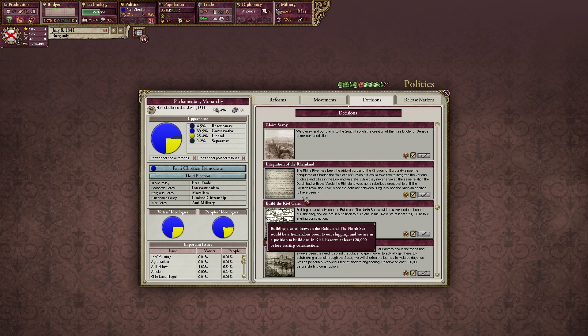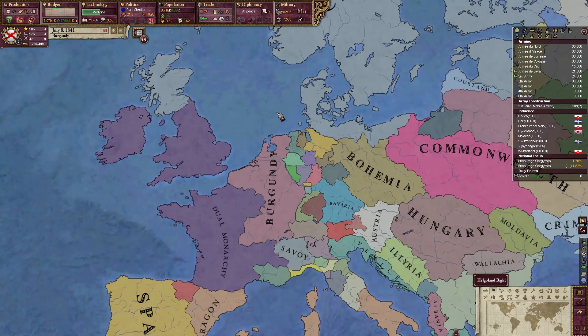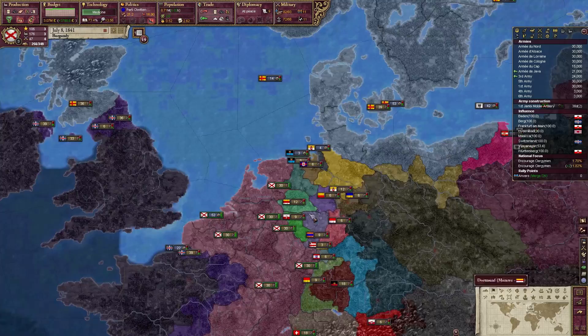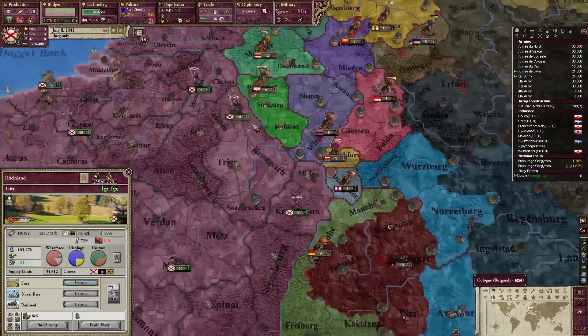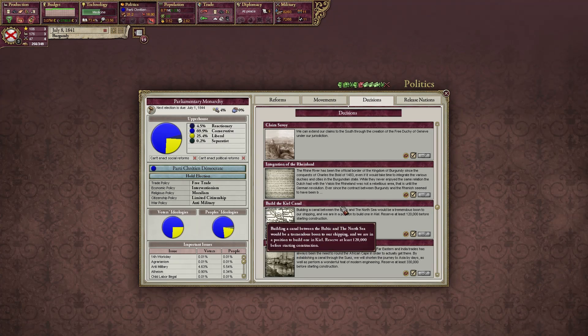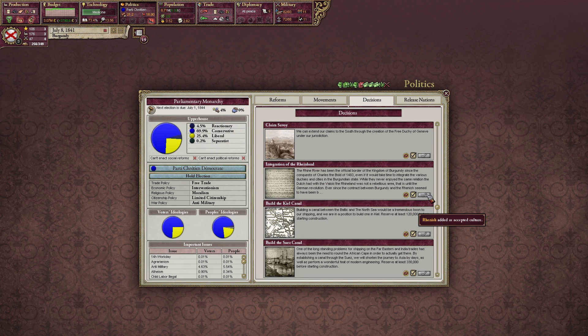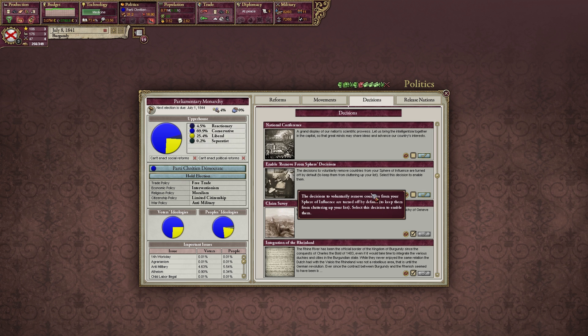We have the event to integrate the Rhineland. We already have the Rhineland — if we weren't called Burgundy we could be called the Western Rhineland, because everything west of the Rhine is part of our territory. We have Trier, Cologne, and Kruisna. In the future we will integrate the Rhineland and make it part of our accepted culture, though we need Revolution and Counter-Revolution for that, so it might be a bit off.